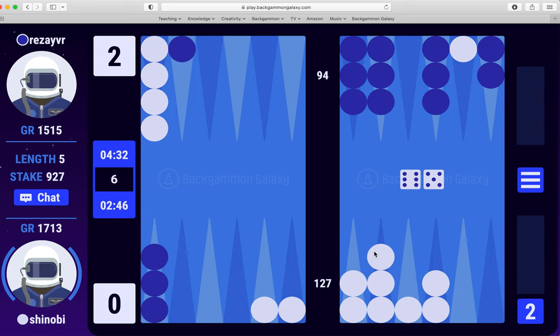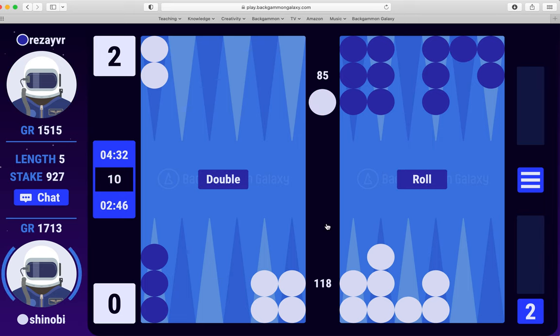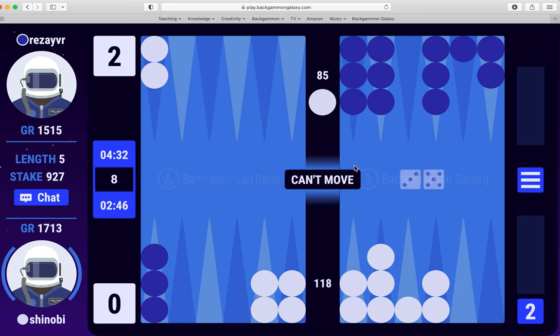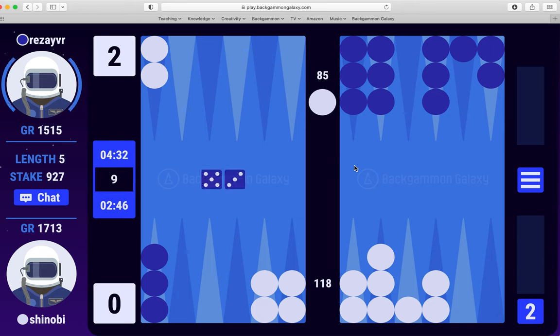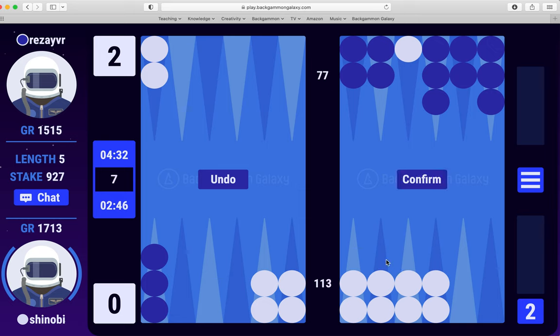Rolling 6-5 — definitely not running two down. I'm one pip off from a six-prime, and he's got some awkwardness here. This is why I think he was a bit early on the double. But of course if I keep dancing, it doesn't really make much difference. He's still got a gap — I can enter with a four. There we are — that was probably my best roll.